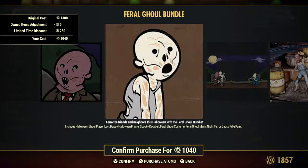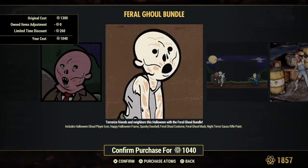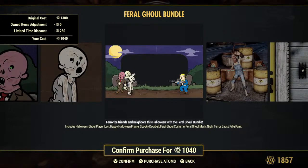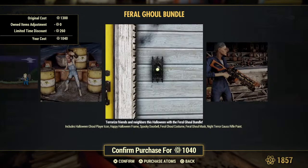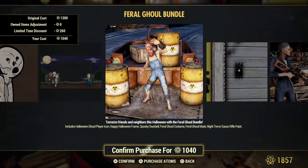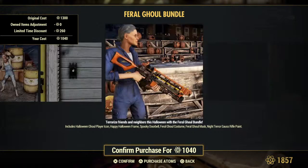This is new. The Fair Ghoul bundle has seven days left on it. It includes a Halloween Ghoul player icon — which kind of looks like both of these — a frame, a spooky doorbell, the Fair Ghoul Castle, and the Night Tear Ghoul rifle paint.